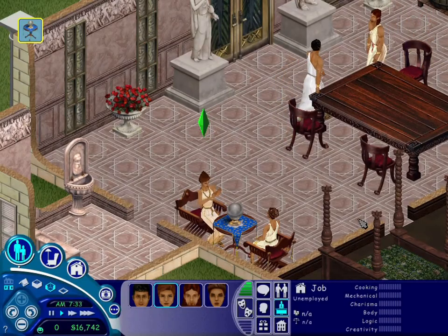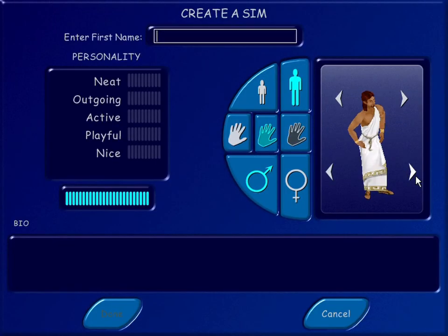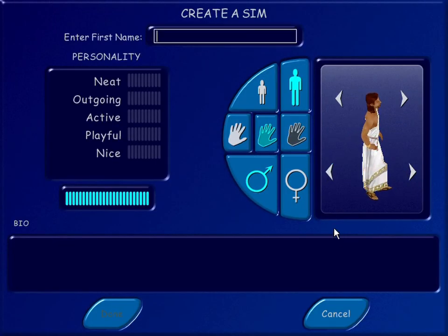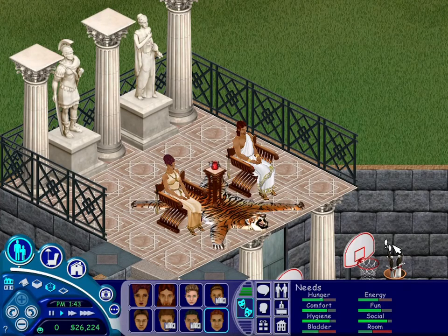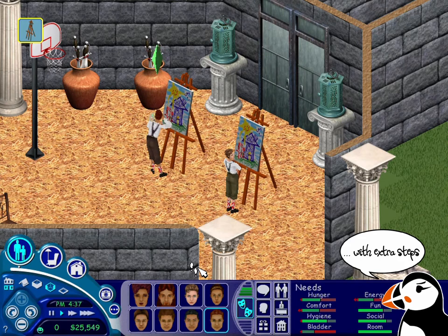Let's infuse a good selection challenge with some antique history. Browsing the outfits, you will eventually come across these beautiful Greek costumes, so let's make good use of them. The best version is to create a couple and make them choose their rightful successor among six children by making them compete against each other in pairs. And yes — you lose, you die.